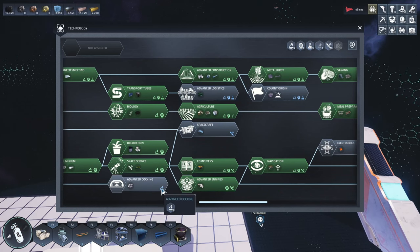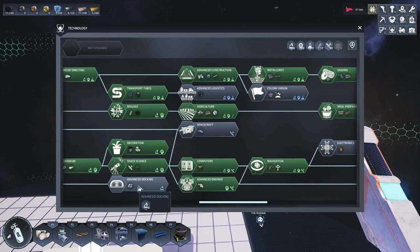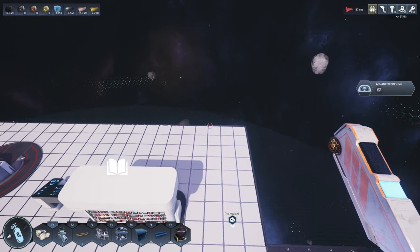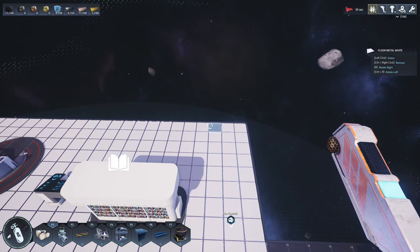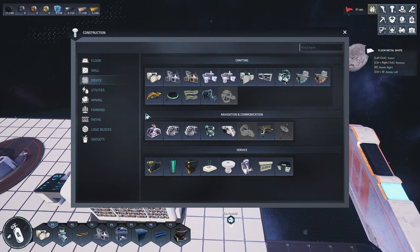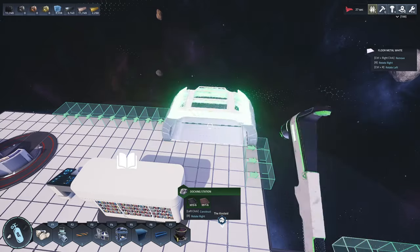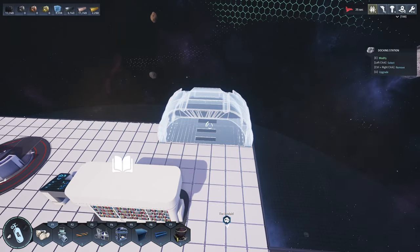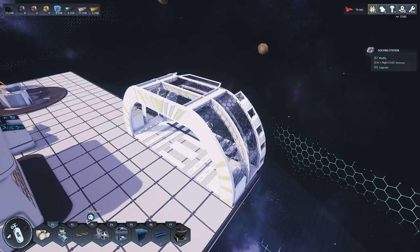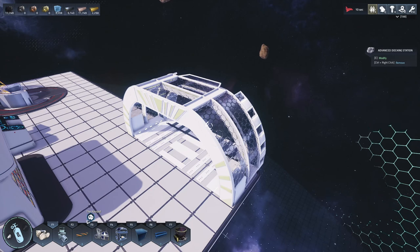There it is right there. It only uses basic science anyway, so it doesn't really cost very much. Let's just do that. What I'm going to do is put the old one down and upgrade it, because I do happen to have one in inventory. All right — docking station, we'll put that there. So that's done, and then I'm going to go over to it, get that out of the way, and hit U to upgrade it. And it's upgraded.